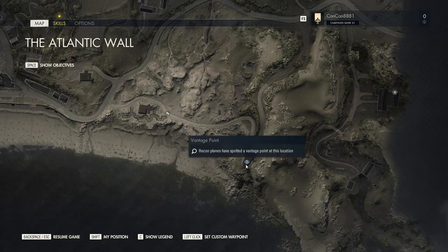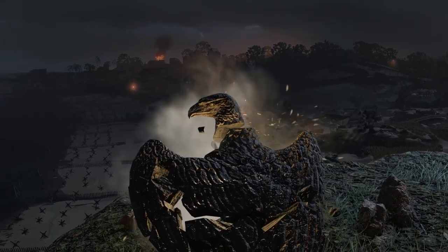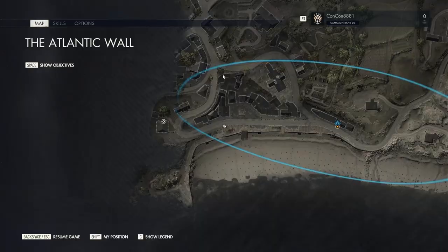For the next collectible, head towards the south, near the starting area — basically the south of the middle of the map. Along the road by the beach you'll be able to see a bunker, and on top of this bunker is the stone eagle. All you have to do is go ahead and shoot it.